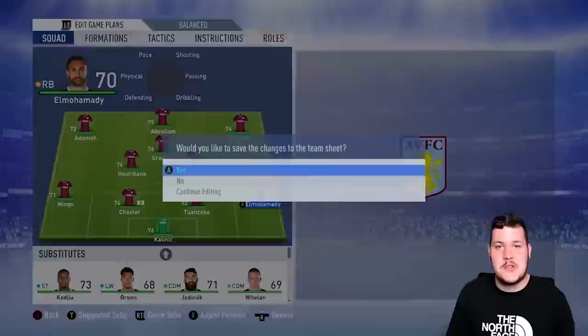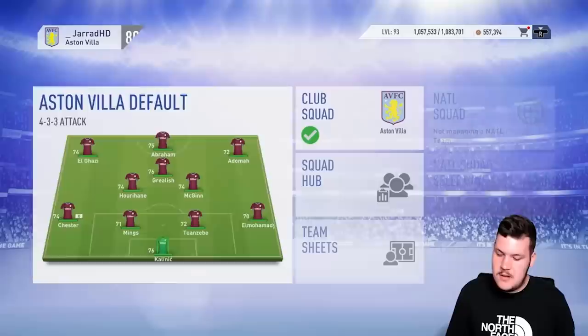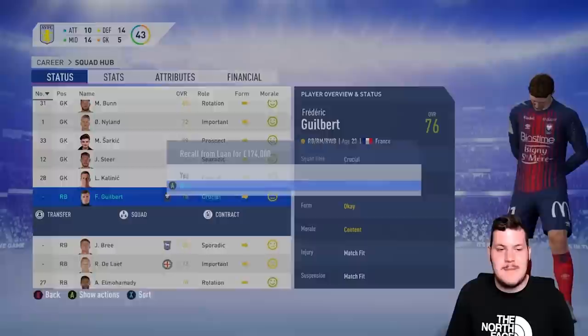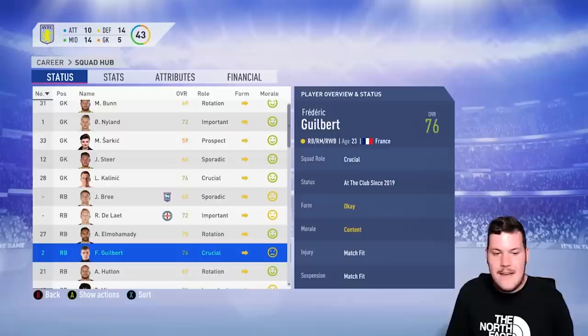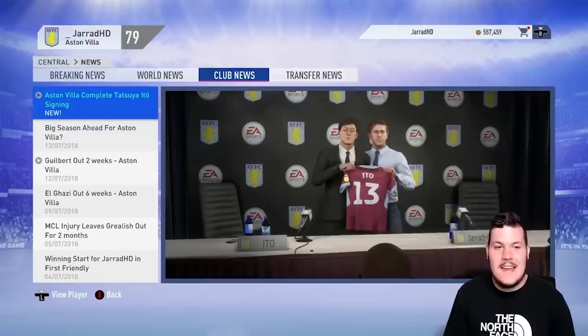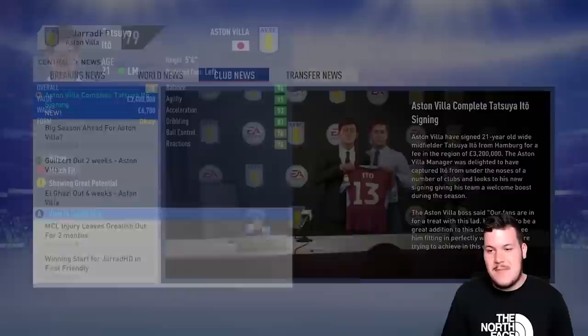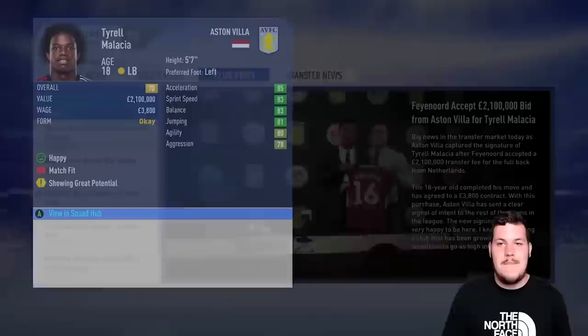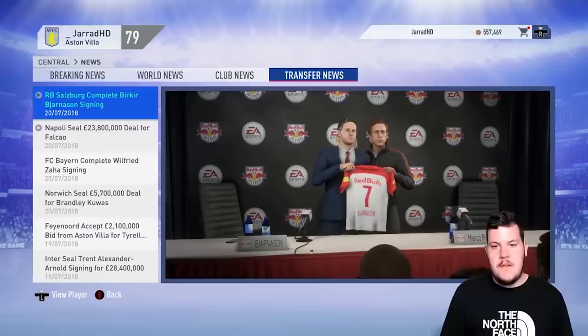El Mohammadi is our right back right now, but I'm going to recall Gilbert — the French right back — from loan at Cannes in the French league for £174,000, because we want a 76-rated right back pushing for promotion. And there it is — we make our first signing in charge of Aston Villa: Tatsuya Ito, the Japanese midfielder, joins us for £3.2 million. He should be an absolute weapon for us in the first few seasons.